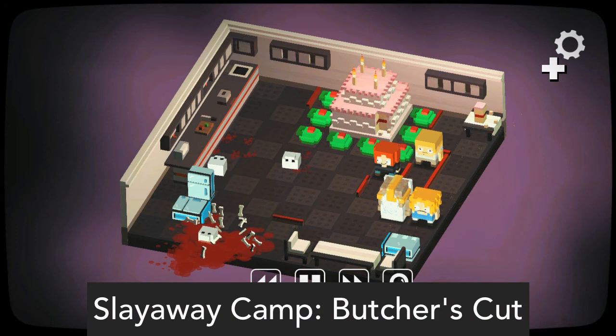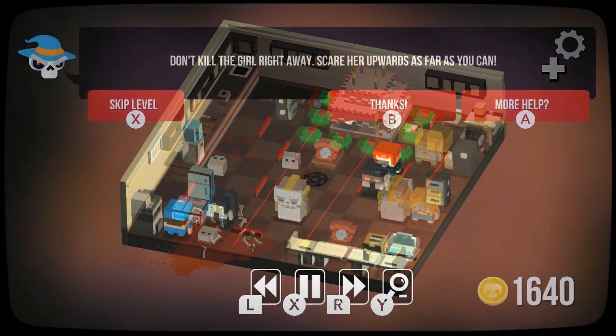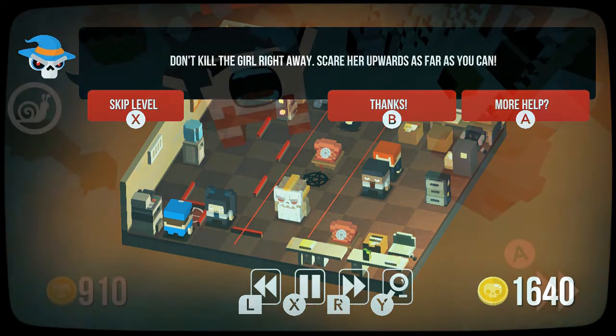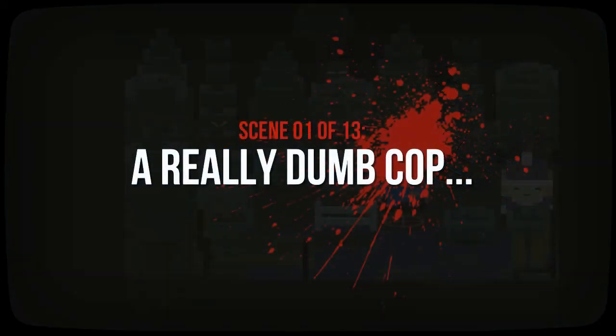First, let's start with Slay Away Camp: Butcher's Cut. In this game, you play as a killer. You can only slide in one direction, and if you run into an NPC, you kill them. The goal is to kill all the NPCs on the stage and make it to the exit space, but in deeper parts of the game, it can be more tricky than it appears. There are hazards like SWAT men, cats, water, fire, and more. You can even customize your killer. There are over 100 different levels to play, and it's a great value nowadays. You can even choose to turn off the gore, but I have yet to see what that's like.